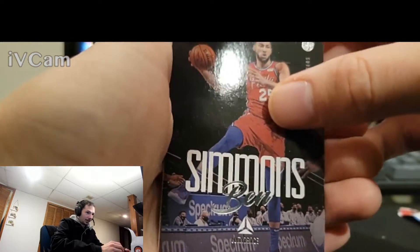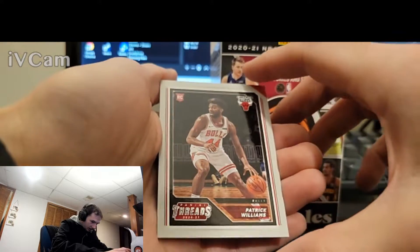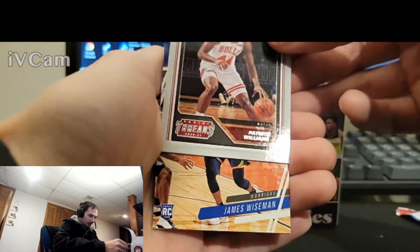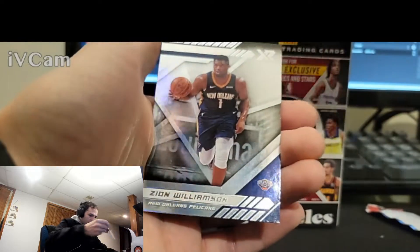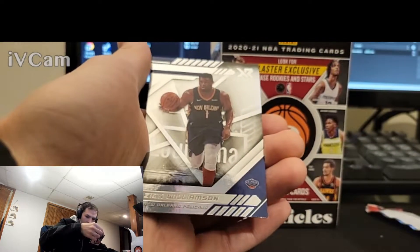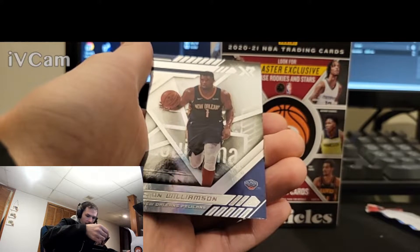Capazzo. Ben Simmons — is he even playing yet? This one should be pink. Patrick Williams — that's a pretty nice card. James Wiseman, this is on Luminance I believe. And a Zion — Zion Hollow. I think that's Luminance.